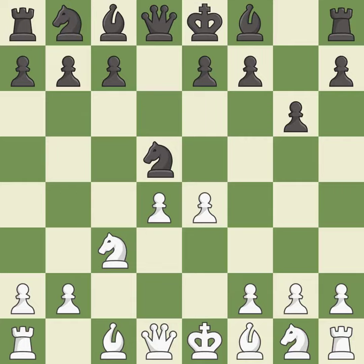e4 takes full control of the center and attacks the knight on d5. nxc3 trades the attacked knight and gives white a large center that black will attempt to attack. bxc3 recaptures the knight and supports the d4 pawn.